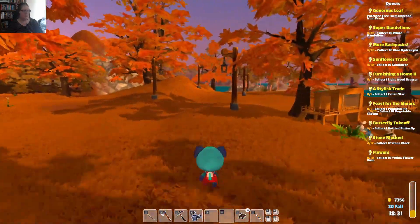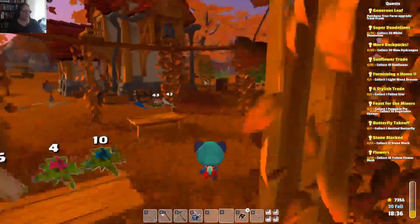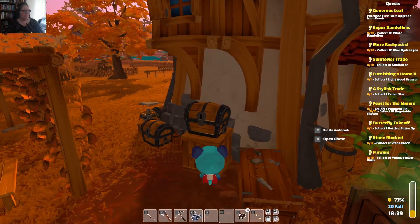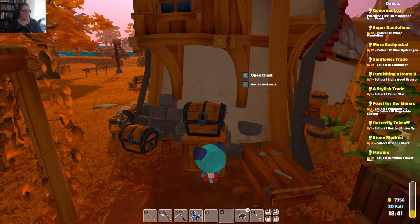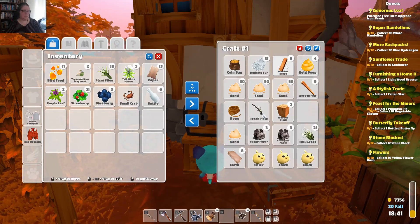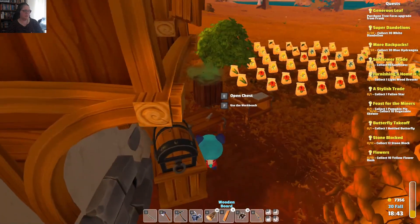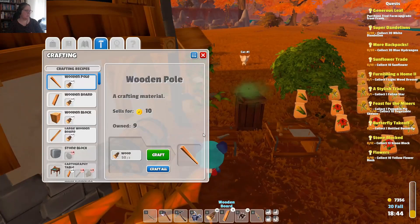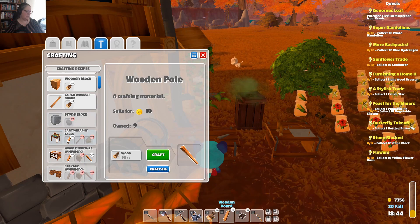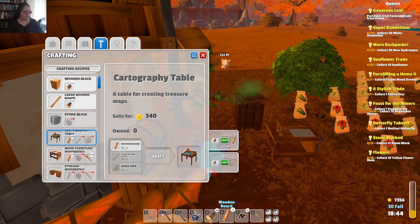I think I had a mission to go see Mr. Jones. Actually, I wanted to make a dresser. What did I need for a dresser? I need timber. Let's grab that out of the box. I have 50 of this, I completely forgot. I also have wooden boards, wooden poles, wooden blocks and some rope — it seems we're going to do some crafting. My next experiment should probably be — I need to make a cartography table.